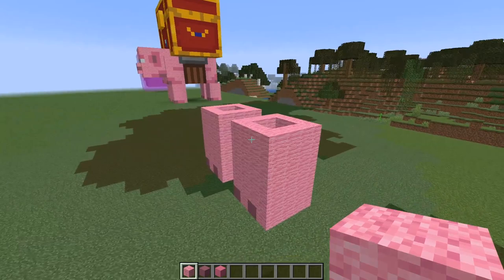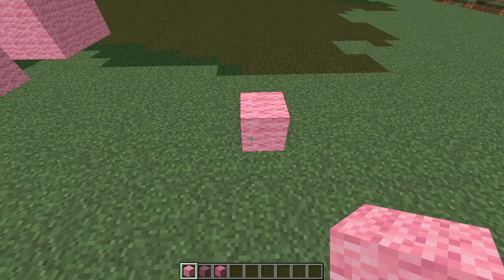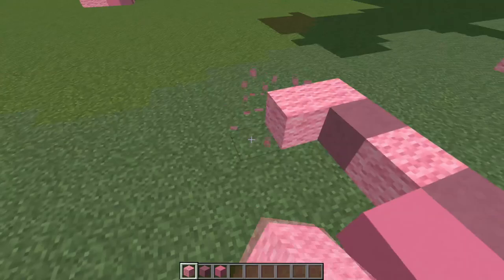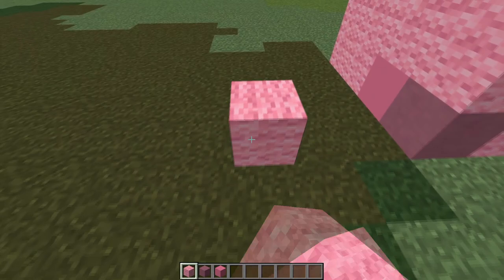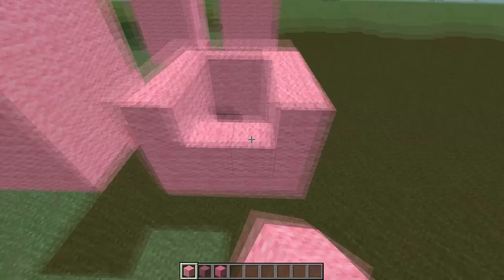Now from here, count out eight blocks, and on the ninth block we're going to build another pig's foot. Same principle - you've already built two of them, so this one should be a doddle. I'll speed things up because you don't want to watch me painstakingly placing all this wool everywhere. Then from the back of this foot, again you're going to replicate the same as what we did on the other foot - two blocks gap down the centre, then obviously build the last foot. And that's your four feet done. That's how easy this guy is!